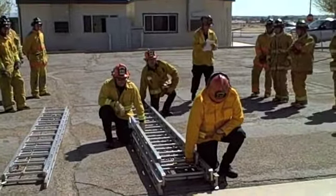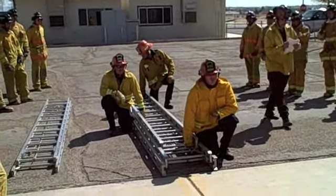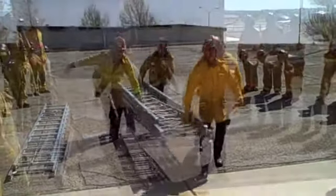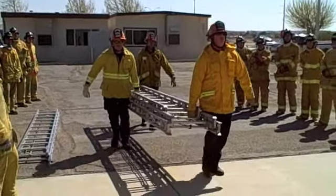Inside D down. Buttman gets command. Arms link, flat carry. Prepare to carry ladder. Arms link, flat carry. Carry ladder. Move out. Direction to travel. Move out. Carry a spot in the ladder at the appropriate location.